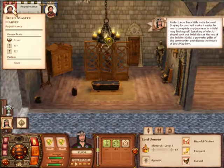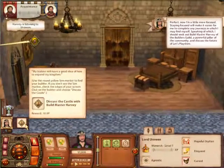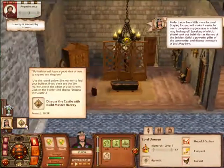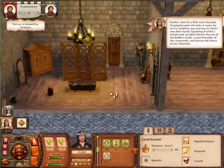Apparently we are talking to the Build Master Harvey. As you see, we have another quest pop up. We need to discuss the castle with Build Master Harvey. Well, what convenience — he's right here.